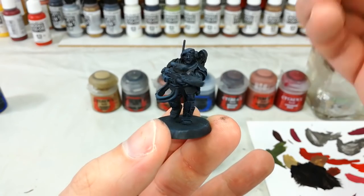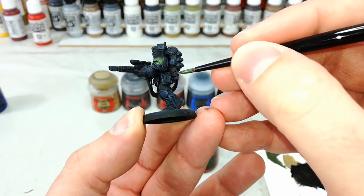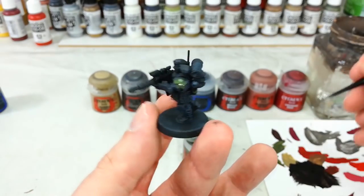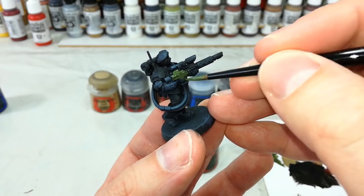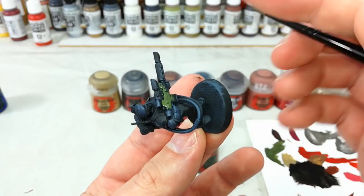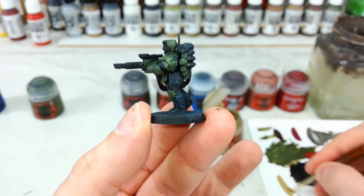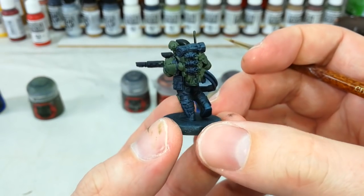It might look a little bit of a mess so far, but don't worry too much. Grab your Castellan Green and start blocking it all over his armor and areas on his backpack too — the power plant thing tends to look best if most of it is the same color as his armor. The section of the gun in the center is normally the same color as well, so blast in there. If you can avoid the hands, leave those with the Dark Reaper, and his gloves will be painted when we come to those details later. There's a decent chunk of armor on him so take your time — it's the focal point of the miniature.